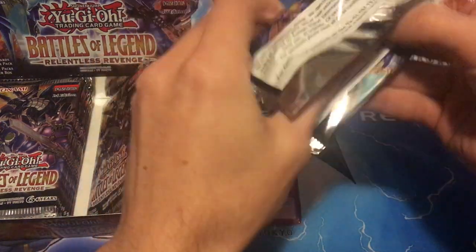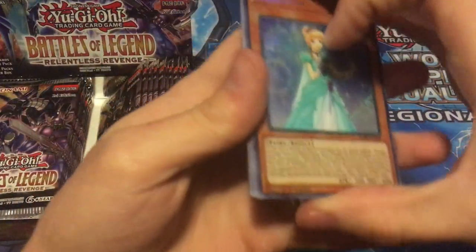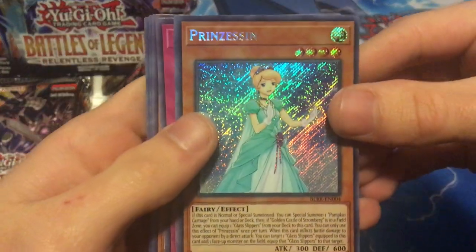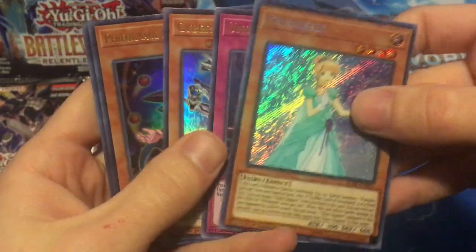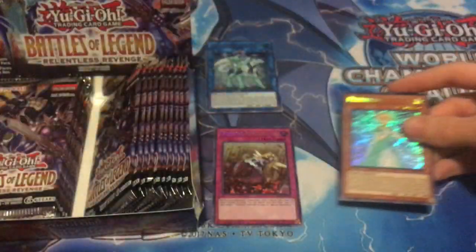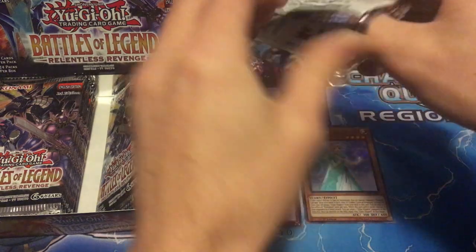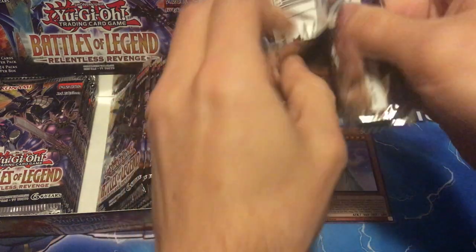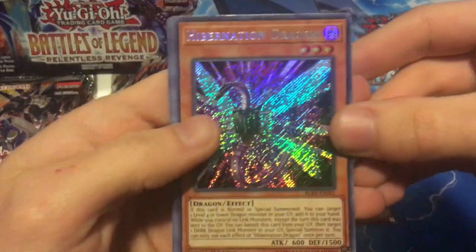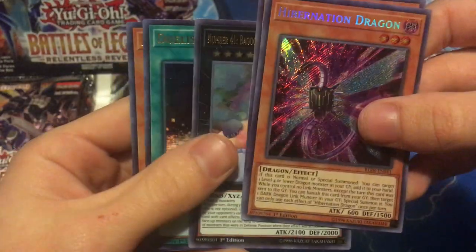I thought it'd be fun to open and thought it was perfect timing with the buyouts of Brilliant Fusion and Number 75. Number 41 Baguska, pretty good ultra rare. Figured why not.